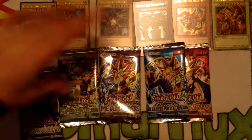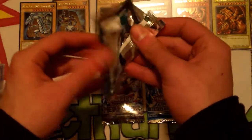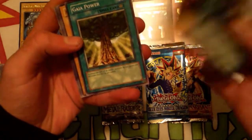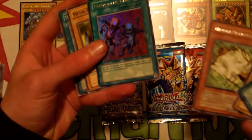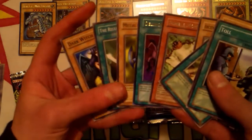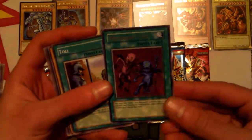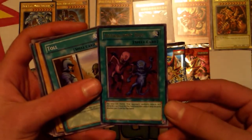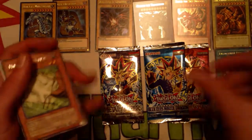Let's go next with Spell Ruler. If we can pull a holo that'd be really nice. Toll, Firecracker, all these vanillas — Power, Ancient One of the Deep Forest, a rare Nimble Momonga. Oh my god, wow wow wow wow! I did not know you could pull holos — I don't know if that's supposed to happen or if they just made that for Legendary Collection — but we just got an ultra rare Delinquent Duo! That is awesome. I have a ban collection — that's going right in the ban collection. This card is banned because it's broken as all hell, but it looks really cool.